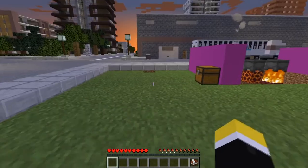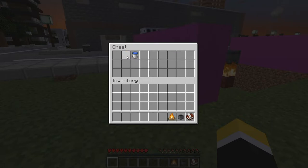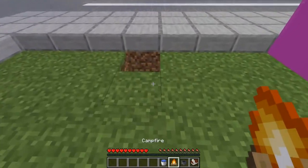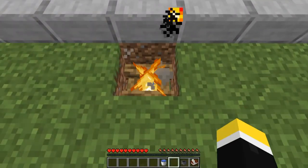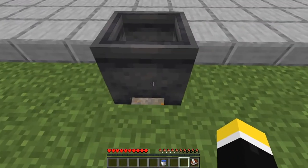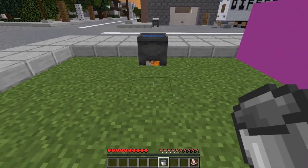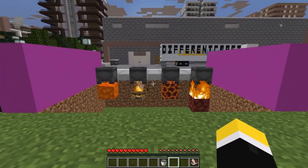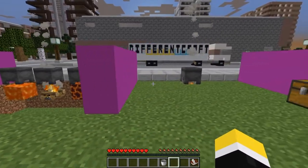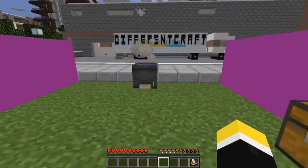The first thing we need to do to start brewing is make a brewing cauldron. You simply do this by placing any heat source under a cauldron. In this tutorial I'll be using a campfire because it's one of the easiest items to obtain. Simply place your campfire and your cauldron on top and fill it with water. You can use any heat source you want to brew with — here are a few examples of what you can use. My favourite is the campfire because of the cool effect that it has.